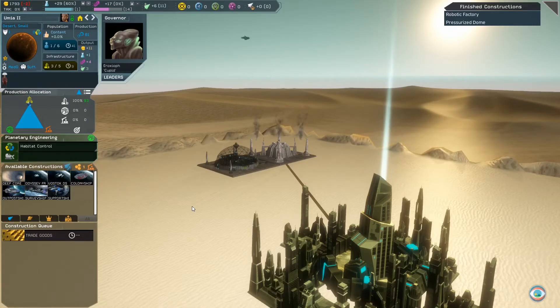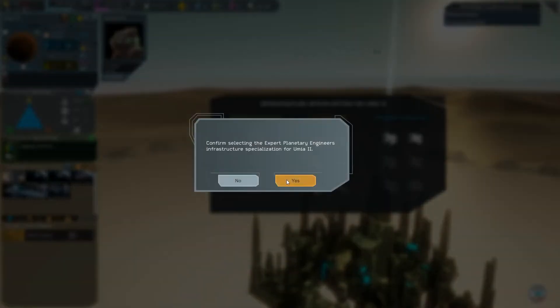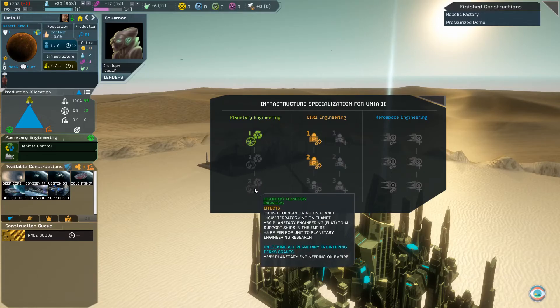The planetary engineering infrastructure option, which is available for you to choose each time you level up your colony's infrastructure, provides a bonus to all planetary engineering projects. Also, each level of this branch impacts the capabilities of all your support ships empire-wide. Obtaining all three levels of planetary engineering infrastructure within a single colony will also provide an empire-wide boost.